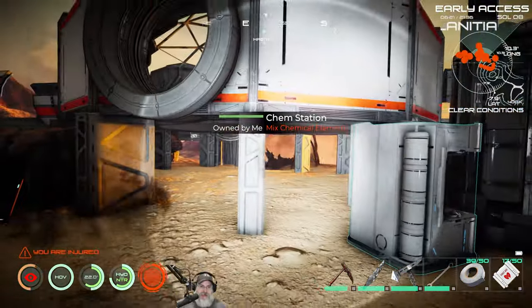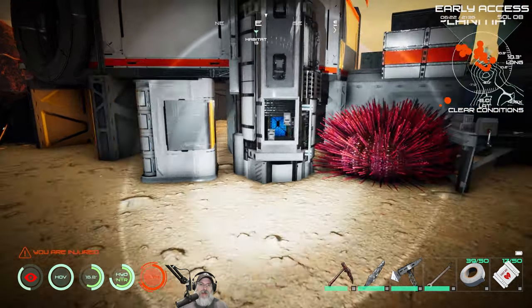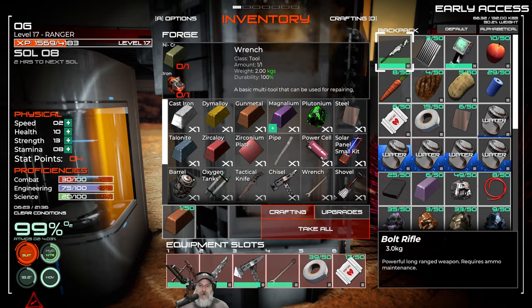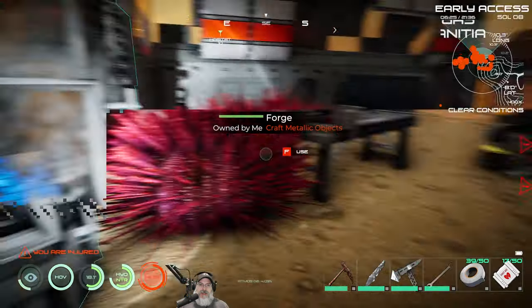We also need to build an airlock, so we're going to do both of those things first. Actually, we're also going to do the forge upgrade — I had to go out and get stuff to make talonite, which I did.